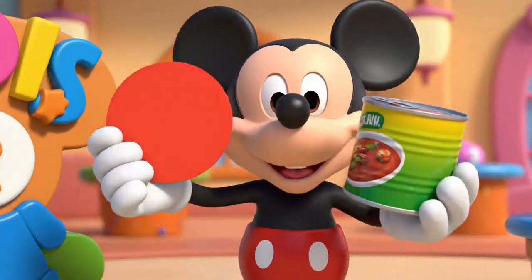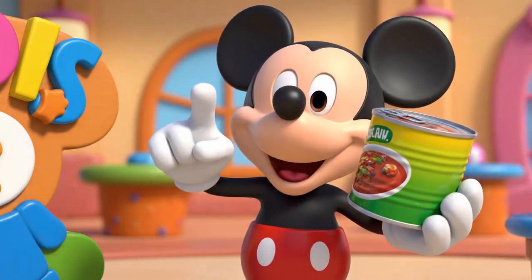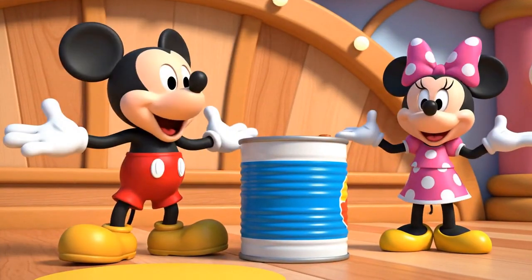Paper is flat, but this can is a cylinder. It is round, but stands up tall and straight. 3D shapes take up space and are strong for building.